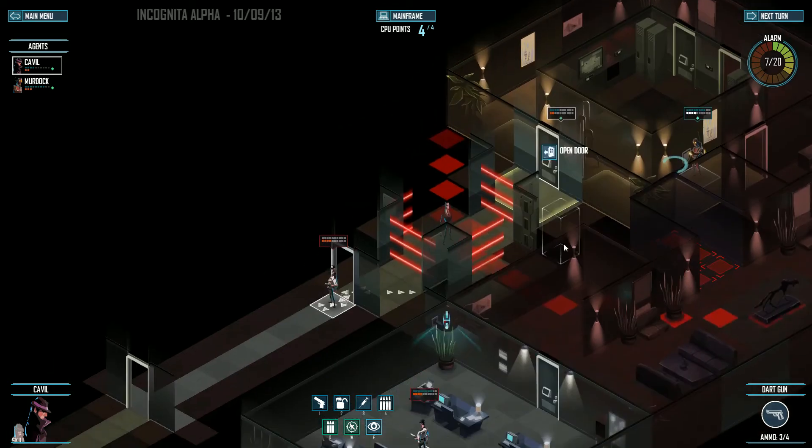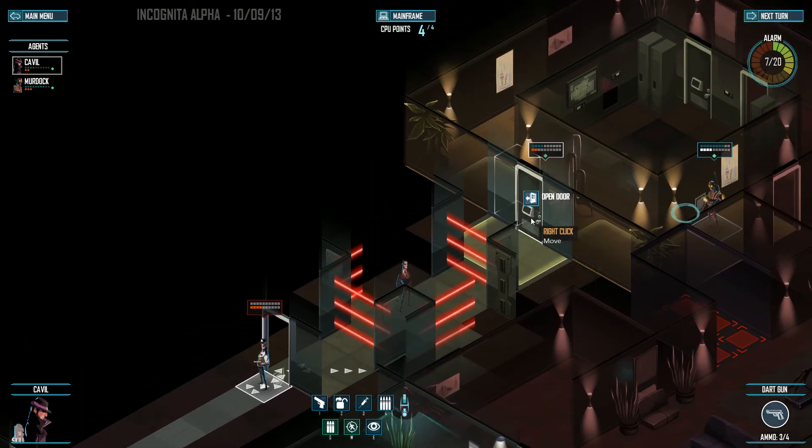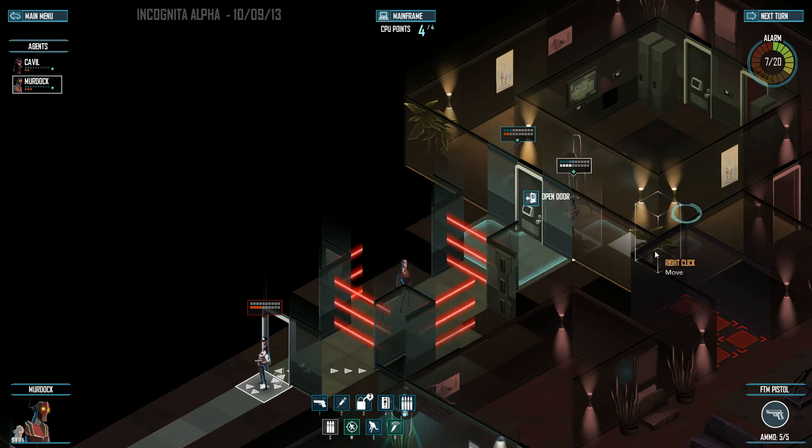Let me peek through the door — there is an agent right in here. This is one of my guys that I can rescue, and if I do he'll follow me into the next level. But there's also a guard on the other side of this door, so I'm going to get set up to go in here soon. I'll end the turn here.